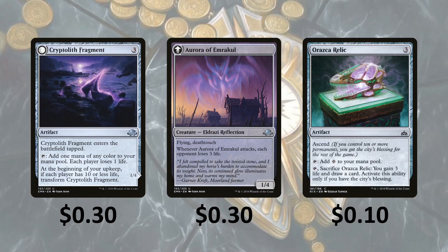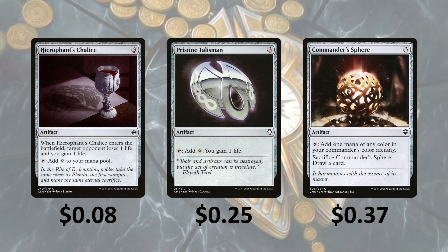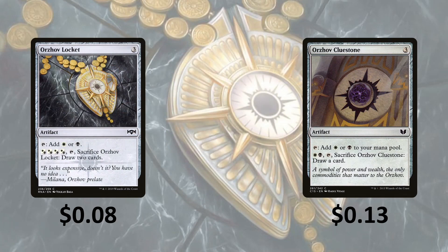In transformed state, Cryptolith Fragment has flying and deathtouch, and whenever it attacks, each opponent loses 3 life. Orzhov Relic with ascend — tap it, sacrifice it, and you gain 3 life and draw a card, but only if you have the city's blessing. Heroe's Chalice — when it enters the battlefield, target opponent loses a life and you gain a life. Pristine Talisman taps for colorless and you gain a life. Commander Sphere taps for 1 mana of any color; sacrifice and draw a card. Orzhov Locket taps for Orzhov colors; pay 4 in Orzhov colors, tap it, sacrifice it, draw 2 cards. And Orzhov Cluestone taps for Orzhov; pay both Orzhov colors, tap it, sacrifice it, draw a card.